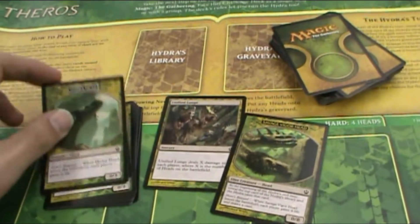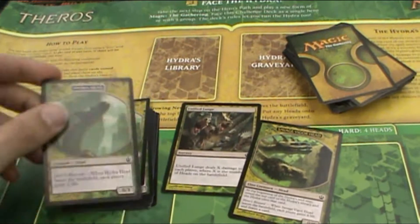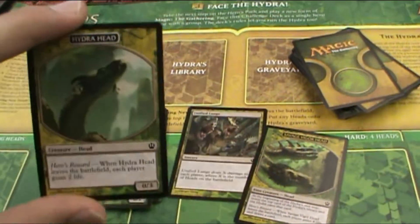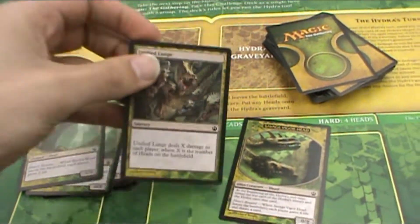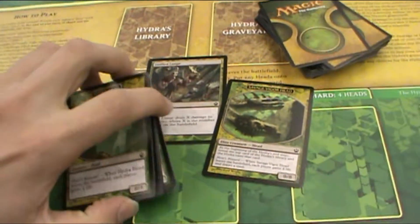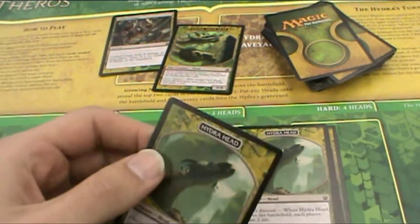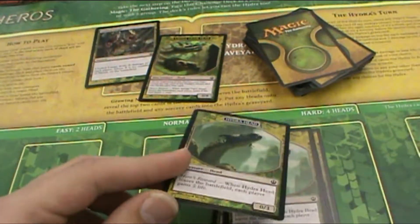Before you begin, you're going to need to search the deck for the Hydra heads — these little basic things. This is basically the Hydra's life points. Your objective is to kill all the heads and get them all off the field. You'll have the regular basic Hydra heads, the sorcery cards which will be powers of the Hydra, and then the elite Hydra heads, which have special abilities and are harder to kill. You'll want to start off with just the basic Hydra heads until you really understand the rules.